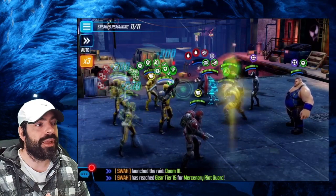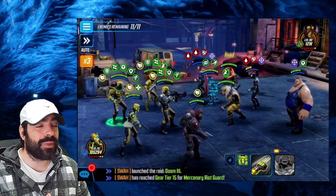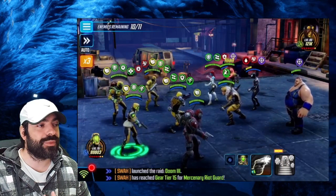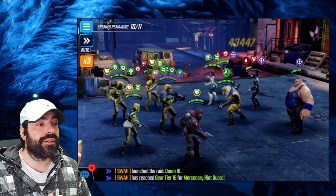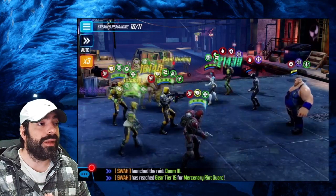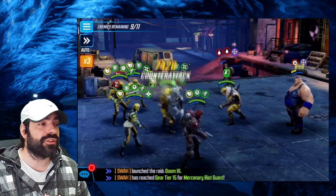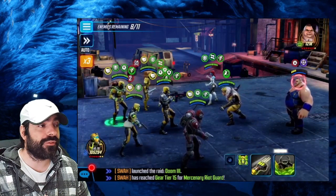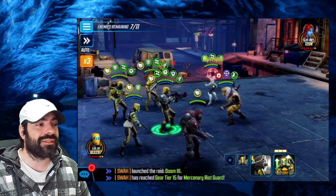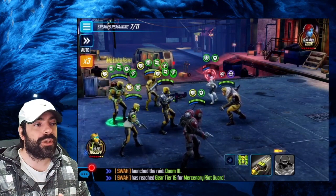In terms of priority targets, focus on Strange Supreme first because he will revive characters. Then focus on Toad, and after Toad go after Symbiote Spider-Man because he does too much damage and has a stun. You want to avoid letting characters with stuns stay alive. The Blob you can ignore on 1 million point runs — just make sure you have enough skirmishers to remove his taunts faster.